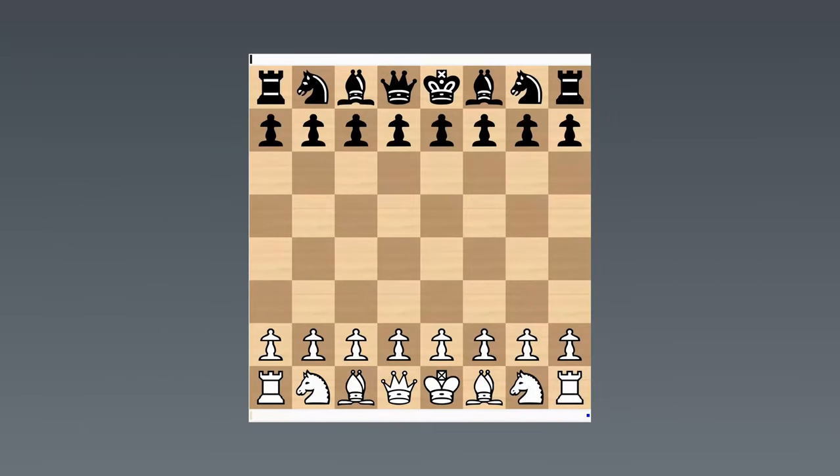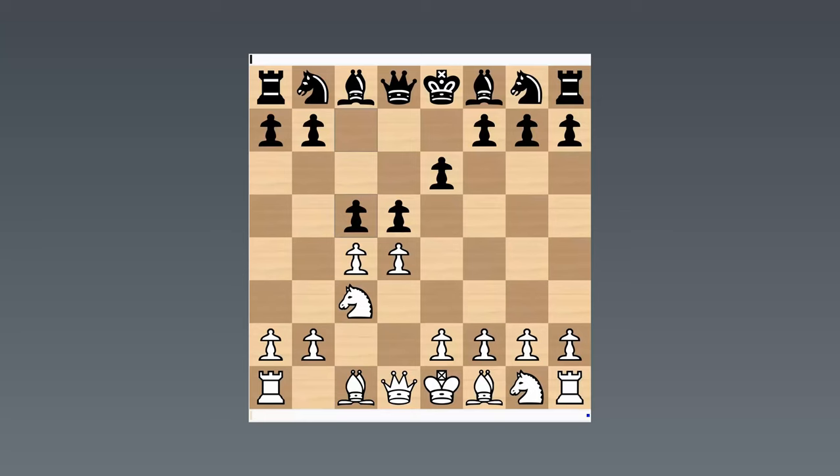So let's start with d4, d5, c4, e6, knight c3 and c5. Takes, takes, knight f3. This variation took a while for Black to get a grip on the best move orders. Marshall himself had a number of games in which Black played knight f6, which was a bit of his banker — he just won an awful lot of games like this.